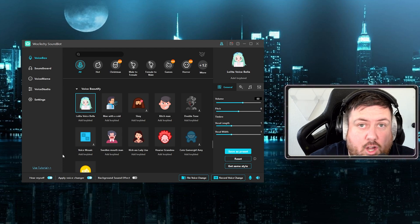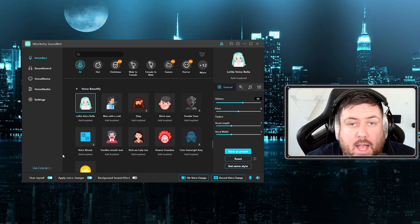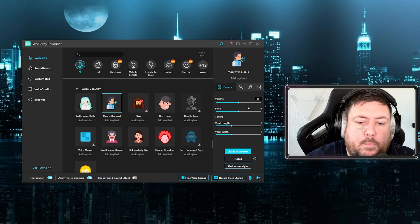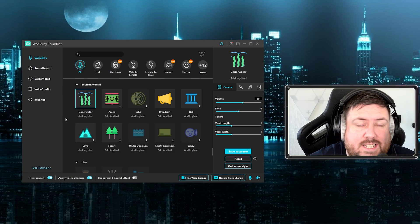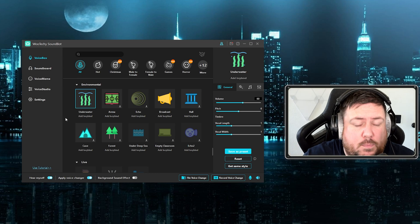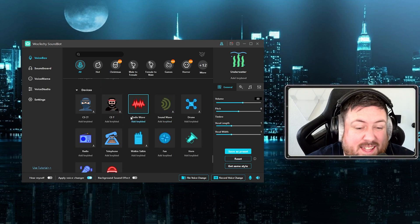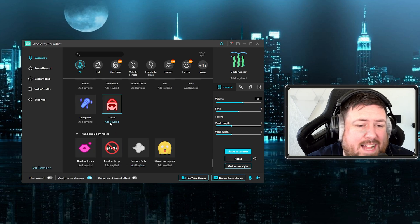We've turned the voice changer on, and you can hear my voice has completely changed to the Lolita voice. Now I'm talking normally and for you on the video you're probably going to hear me sounding like a female or a very squeaky voice. You can also change here — now I'm a man with a cold. Some of them sound good, some don't, but you can fine-tune each individual one. Now I've got a swollen mouth sound, and if you want to sound like you're underwater or in a cave, you can use those too.